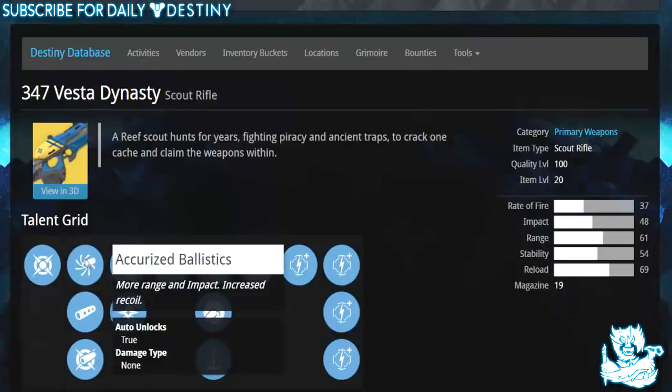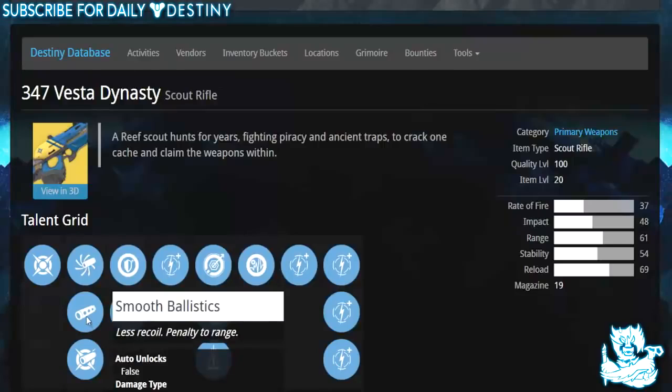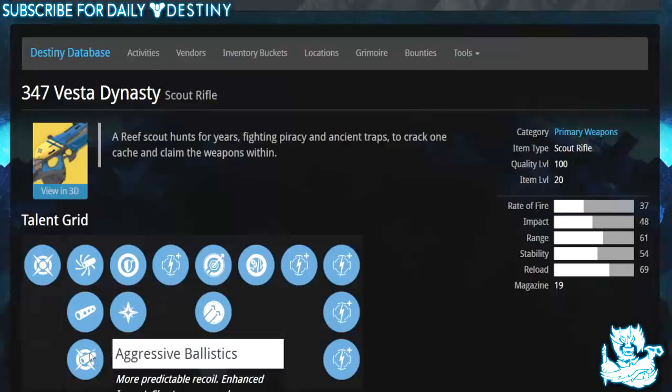It's a kinetic damage weapon. For ballistics, we have Accurized Ballistics — more range and impact, increased recoil; Smooth Ballistics — less recoil, penalty to range; and Aggressive Ballistics — more predictable recoil, enhanced impact, shorter range, and more recoil. We can't apply the perks to see exactly how they affect range and impact, but obviously we know they do.